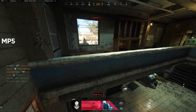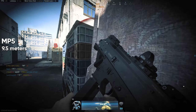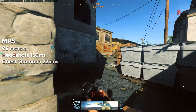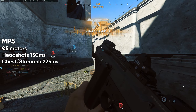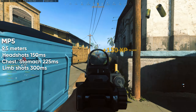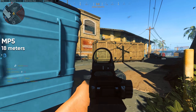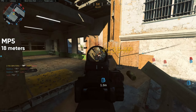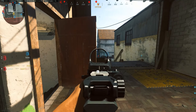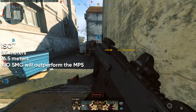Unfortunately for the MP5, it already has a damage drop-off point at 9.5 meters. Luckily the headshot time-to-kill stays the same at 150 milliseconds, but torso time-to-kill goes up to 225 milliseconds because you will need one extra bullet. The same is valid for limb shots and you will now need 300 milliseconds to kill. The second drop-off point occurs at 18 meters, which means those numbers must be compared to the ISO's initial damage stats, since the ISO only has its first drop-off at 16.5 meters. So from 9.5 meters until 16.5 meters, the ISO will definitely outperform the MP5.